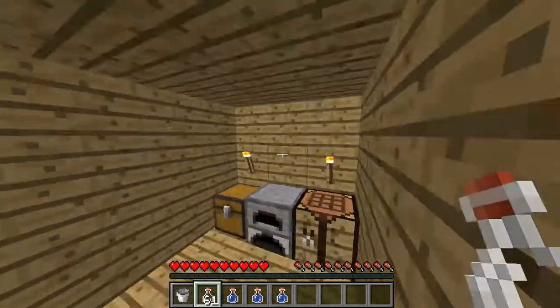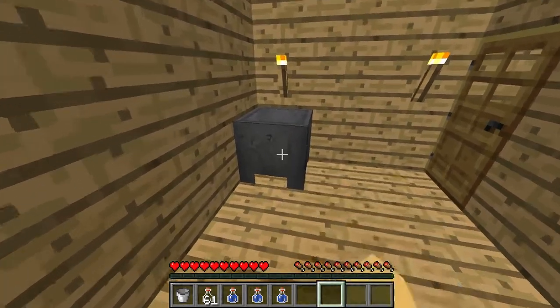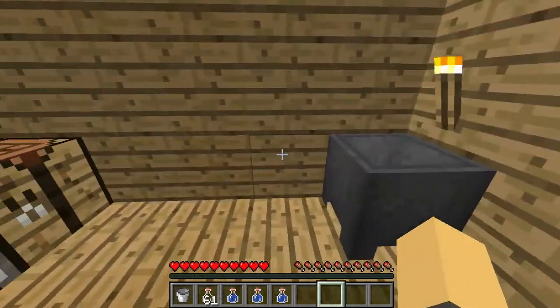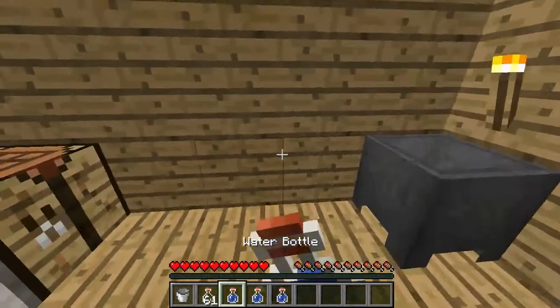Glass bottles are just made of three glass, so they're pretty cheap. Or you could break the cauldron altogether and then just put it down again, but that decision is solely up to you.